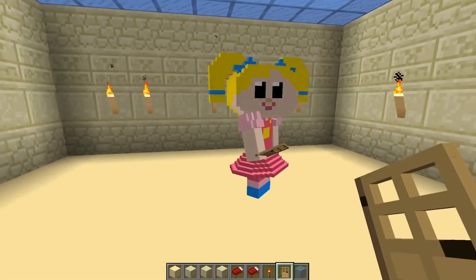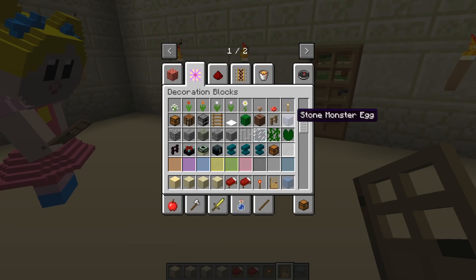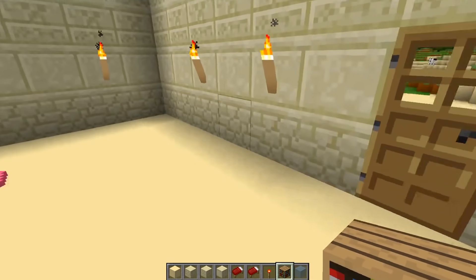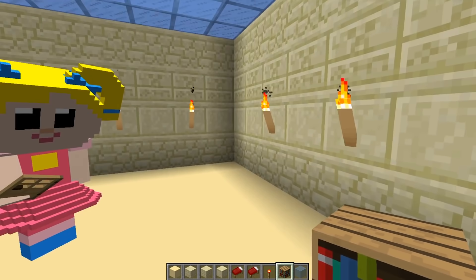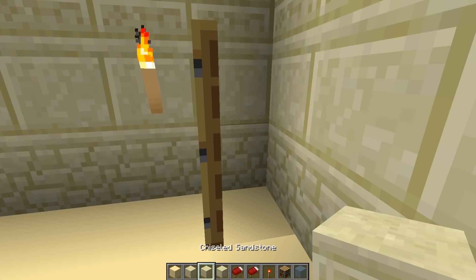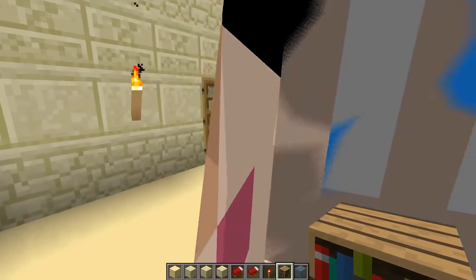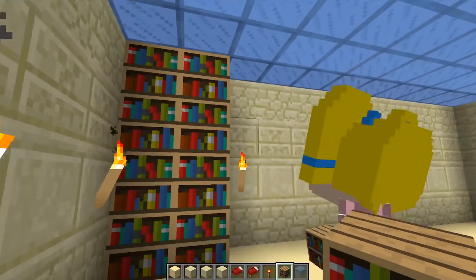Maybe some bookshelves. I love it. I'll get them. Where should we put the bookshelves? Maybe we should put them over here. I have some sandstone, I'll fix it right up. There it is. Perfect. Yay! I love it, it's so cute. All the way to the ceiling? Well, that's good. It looks awesome. I love books, reading is so much fun.